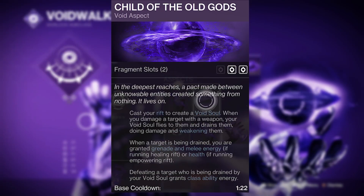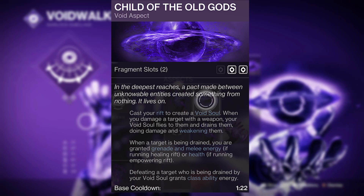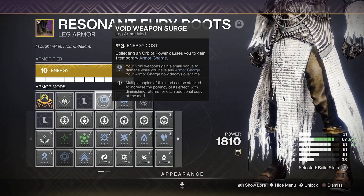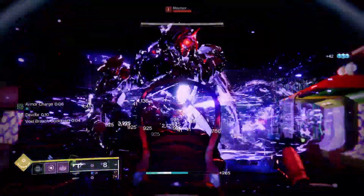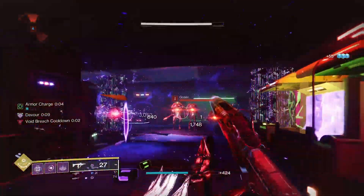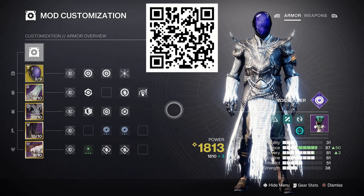Child of the Old Gods will weaken targets, giving you an easy 15% damage increase for your void weapons and abilities. You'll also want some void weapon surge mods on top for that sweet damage boost. Then finally, make sure to ask yourself if the void whispers back while scanning the QR code for the Destiny Item Manager build link, or clicking the link down in the description.